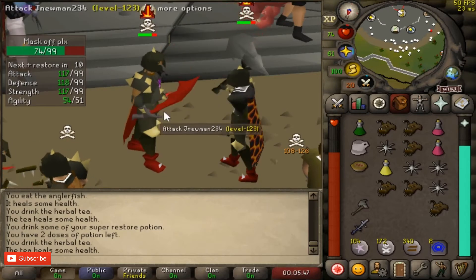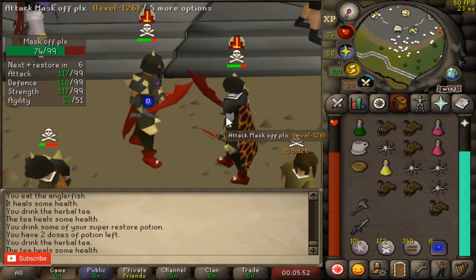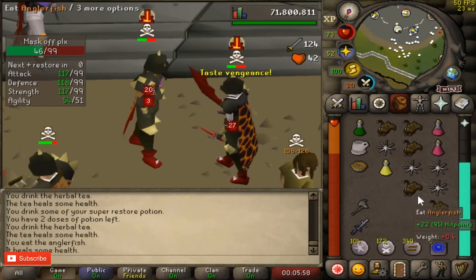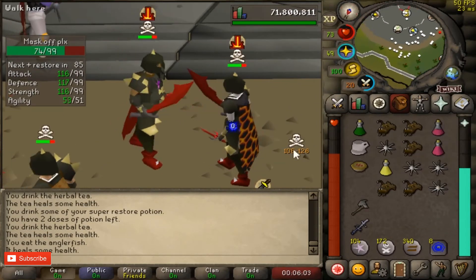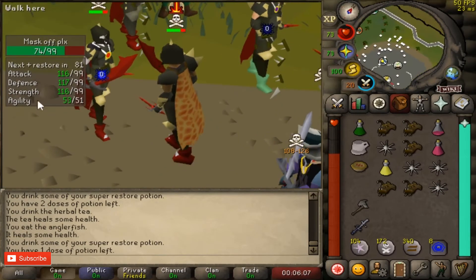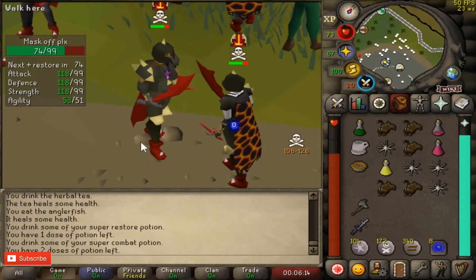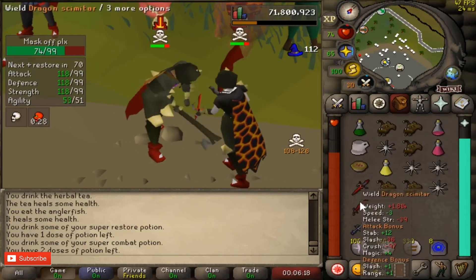His hits show up first; my hit takes a while to process — you can see the scimitar is in the air and it takes a bit to register. So we're both just hitting. Look out for XP drops and eat. There's a chance he can hit high because I'm hitting his bench, and that lowers his HP so he hits harder. But you're really tanky so it almost never hits that high.